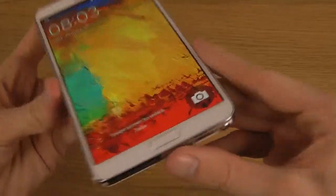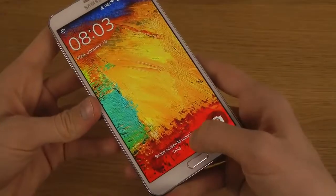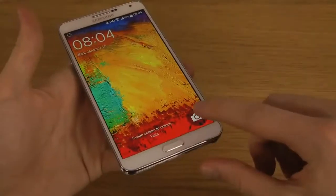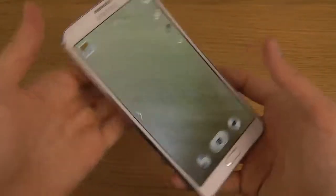On the lock screen, you can see this little icon down there so you can quickly load up the camera. It's a quick little camera shortcut there.